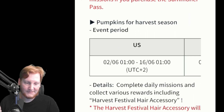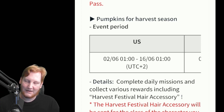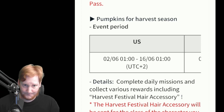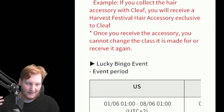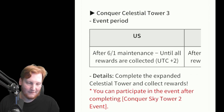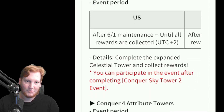It's going to have really, really good events. The Pumpkin for harvest ties into that and will let you get a piece of accessory, just like the duck one where you got the free duck ride — it's going to be like that. There's also Bingo that you already know of, and the two events for the two towers.